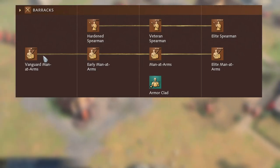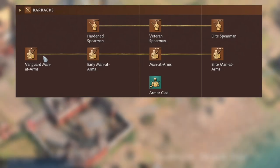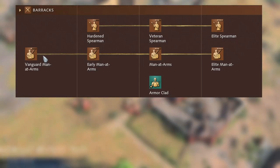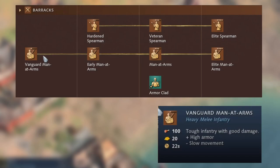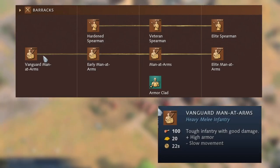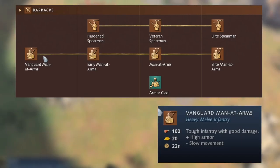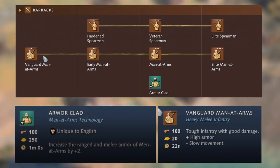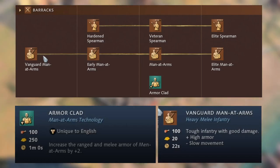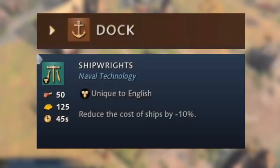Within the barracks, the Vanguard Man-at-Arms can be produced in the dark age and upgraded to Early Man-at-Arms in the feudal age. Holy Roman Empire gets Early Man-at-Arms but not the Vanguard version, and everyone else gets Man-at-Arms only at the castle age. The Vanguard Man-at-Arms are tough infantry with good damage and high armor, though they move slowly. They also have a unique castle age tech called Armor Clad, which increases ranged and melee armor of Man-at-Arms by plus two.